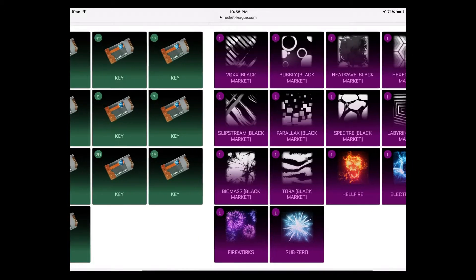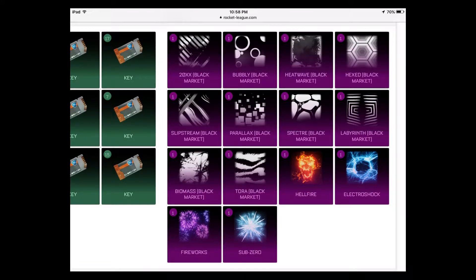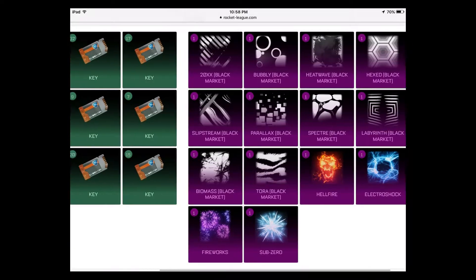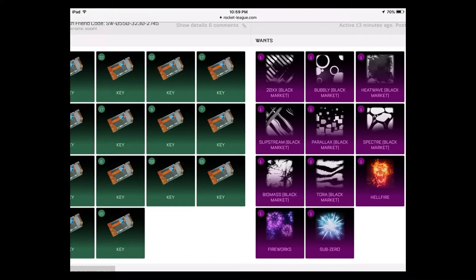People are going to jump on these black market decals because hey — this game's been out less than three weeks on Switch. Specter is about 9, Labyrinth and Biomass about 7 each, Torah about 6. For gold explosions: Hellfire around 20, Electroshock and Fireworks around 10 — though I've seen 8 so 10 might be slightly high — and Sub Zero at about 15. So black market decals and gold explosions are roughly 9 to 11 keys more than other platforms.